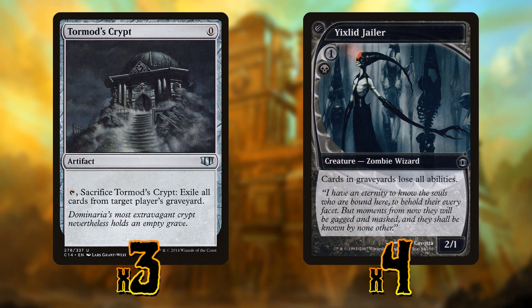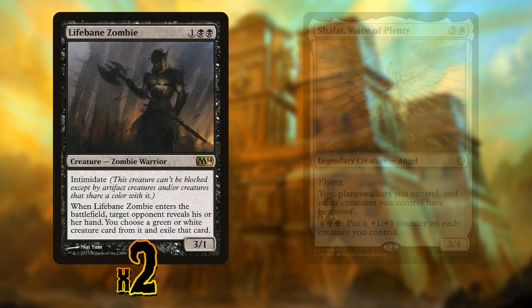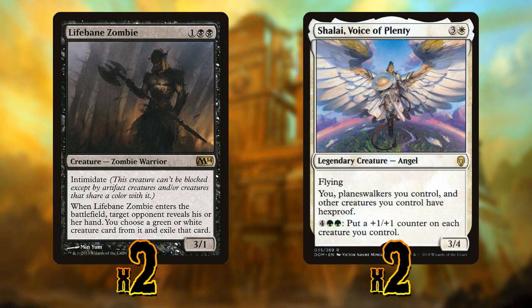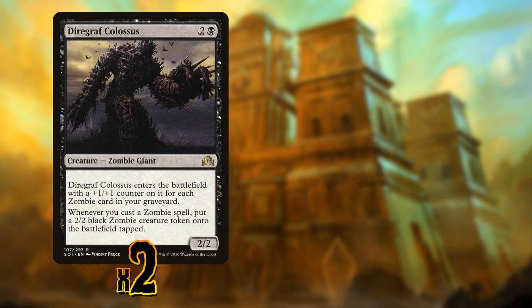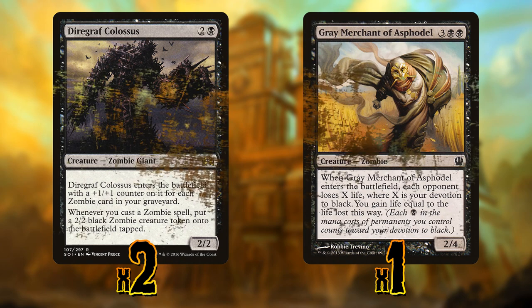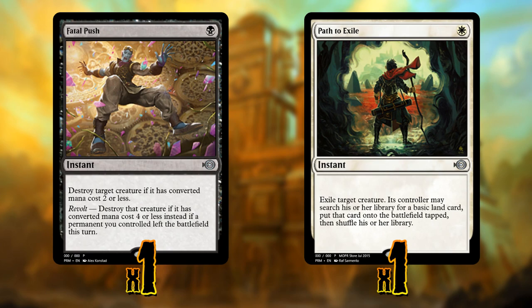Moving on to the sideboard, we'll be playing Tormod's Crypt and Yixlid Jailer for graveyard decks. People have forgotten about the Jailer, but it's actually great — it removes abilities from cards in graveyards, so it turns off Dredge, turns off Storm because cards lose flashback, and it even turns off Arclight Phoenix, which is very popular right now. And as an added bonus, it's a zombie. We'll also be playing Lifebane Zombie and Shalai. The zombie lets us look at our opponent's hand and exile a green or white creature permanently, and it has intimidate for evasion. Shalai is our answer to decks playing a lot of spot removal, Settle the Wreckage, or anything targeting us a lot like Burn. We'll also have extra copies of Diregraf Colossus and Grey Merchant of Asphodel to adjust those ratios, and extra copies of Path to Exile and Fatal Push as well.